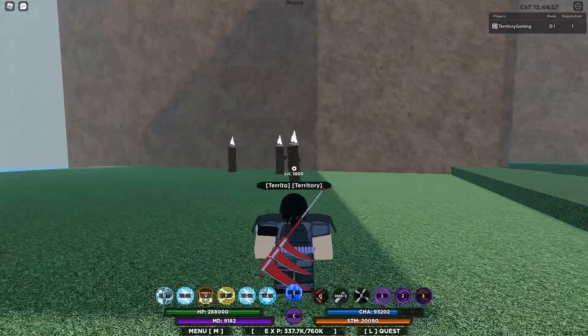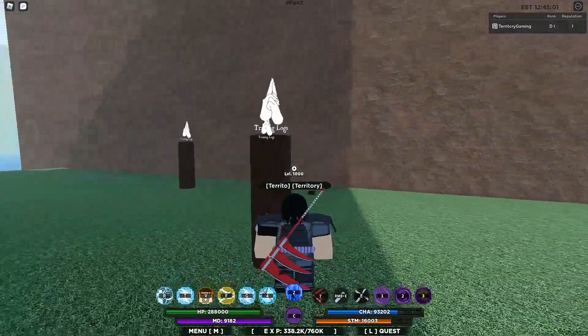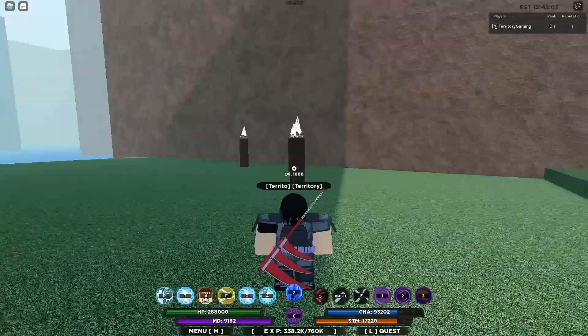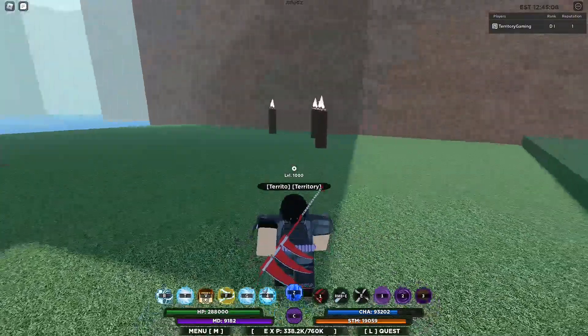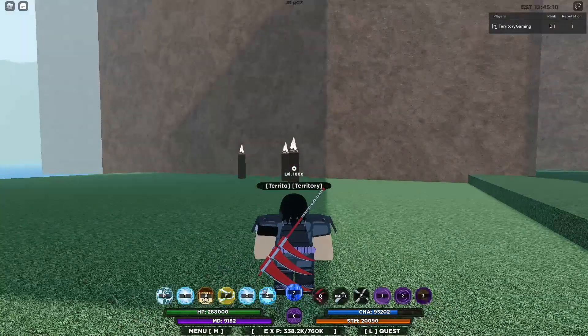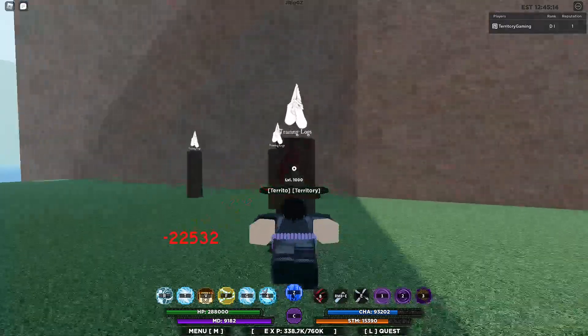The Q spec is just like in the anime — it throws out the sword and brings you toward it, like the chain in Mortal Kombat. It brings you towards them and gives you a kick, and it does 22,000 damage.